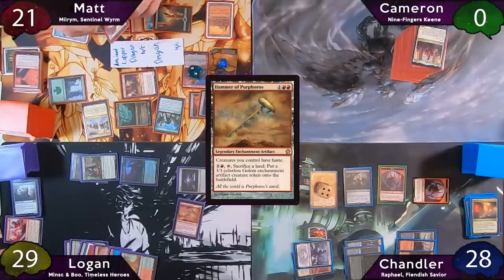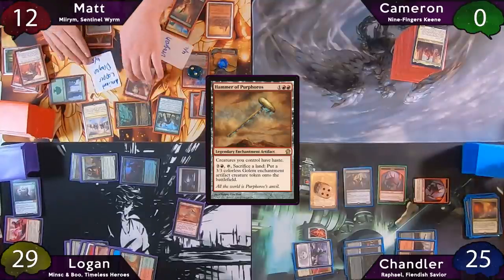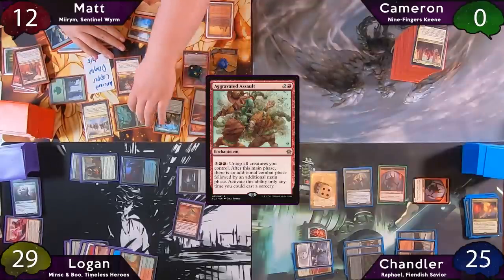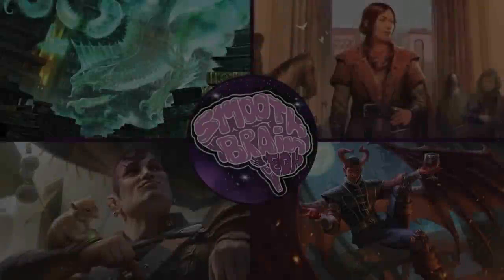Sarkhan puts four damage onto the Oddity and the Beast Whisperer, and Matt puts his Shaman underneath the Beast Whisperer to negate two damage and kill it. The turn passes to Matt, and his top deck is exactly what he needs to win the game: Aggravated Assault. He lets the rest of the table see it, and with all the mana he has, he can make four additional combat steps — more than enough to kill both opponents. Logan and Chandler both concede the game to save time.